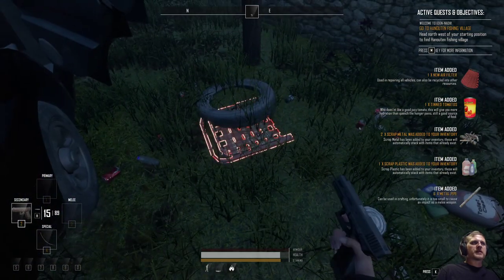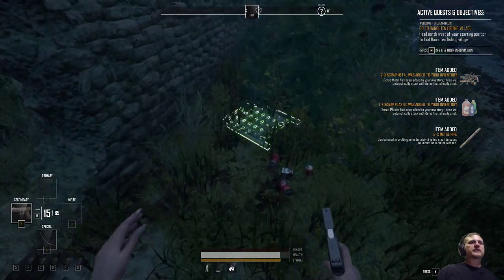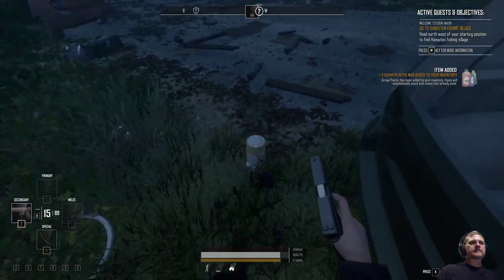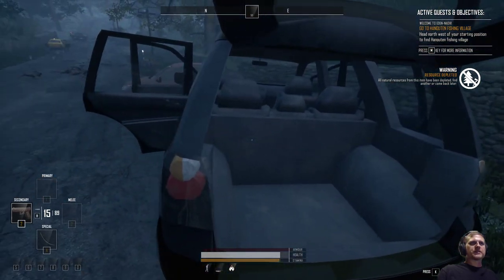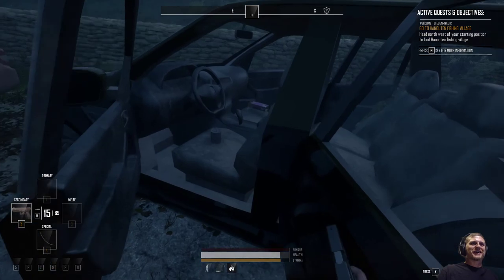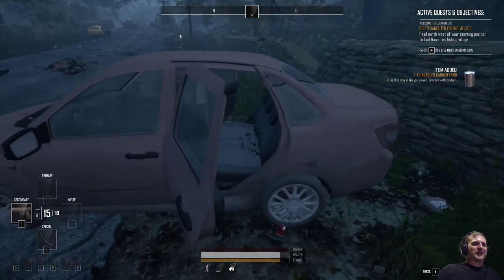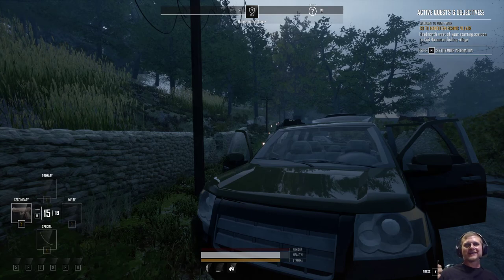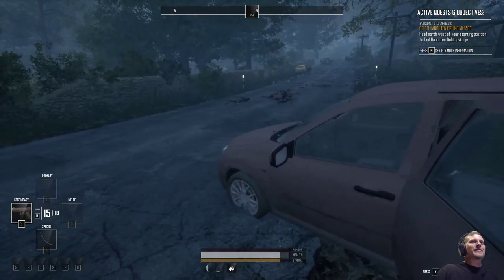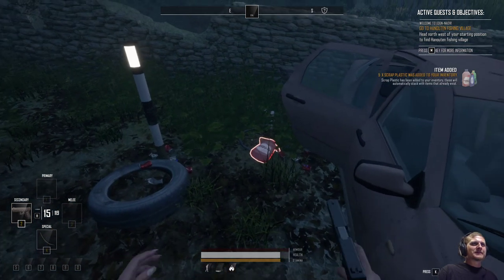I'll just grab a little bit of this plastic — I usually don't find myself needing it until a little later, like when you get your base established. But this is all good resources. I can't believe I didn't notice the sheriff's car wasn't there. Now I've got to find where the sheriff's car is — that was my favorite spot to hit because it was loaded with ammo, and a lot of times it would have the flak vest if the boat didn't have it. They're changing the game up on old Whiplash.